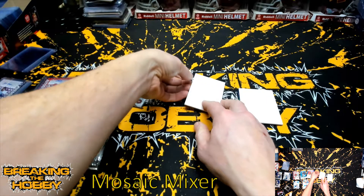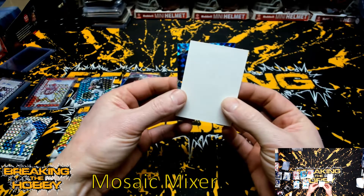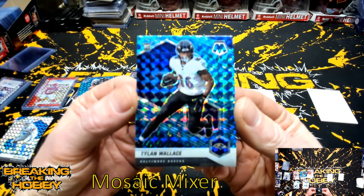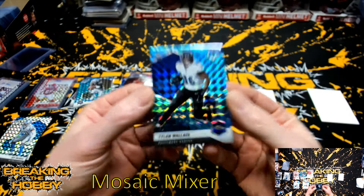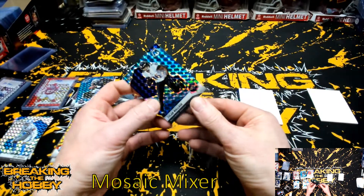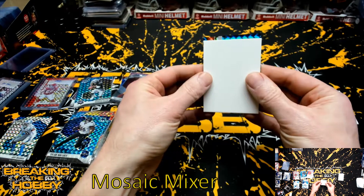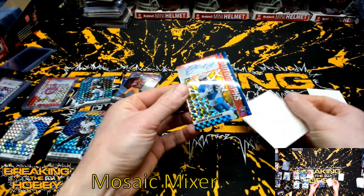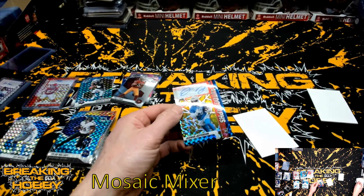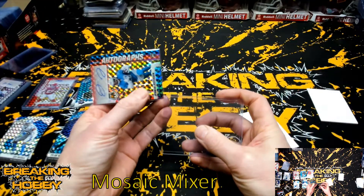It's a rookie — it's a Peacock. Tillon Wallace, Baltimore Ravens. Peacock. And the auto is a Jermar Jefferson for the Detroit Lions. Won't be doing any more Mosaic — won't be buying any more Mosaic.